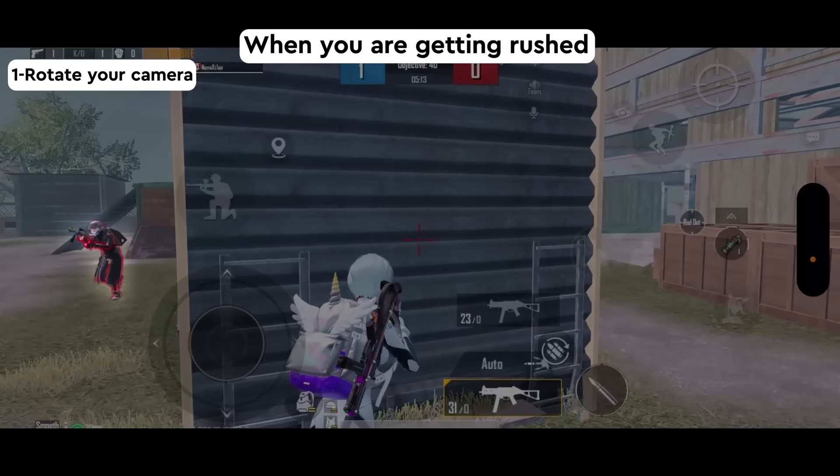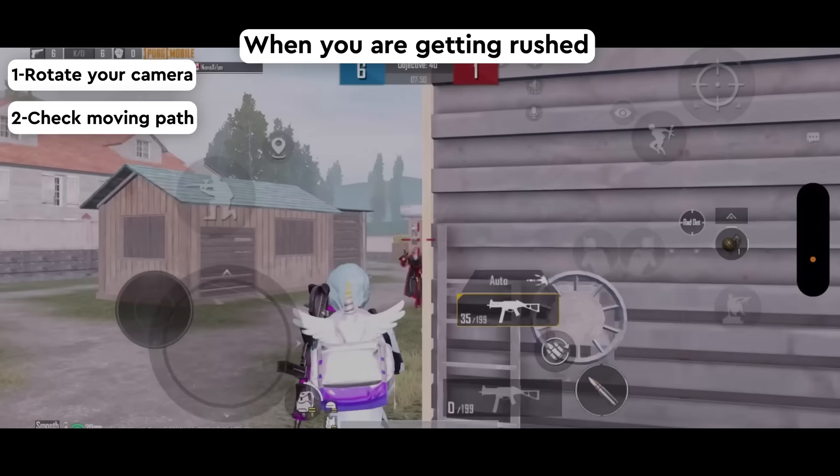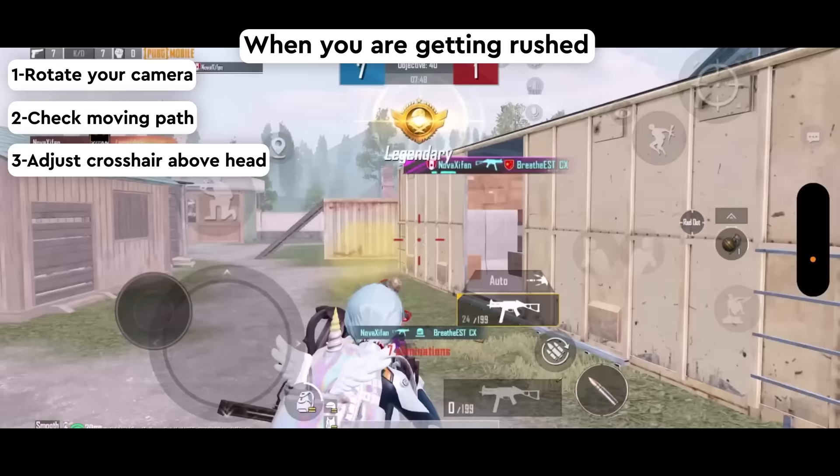When you are getting rushed by your opponent, you need to rotate your camera and check their moving path, which gives you better aim tracing. Then adjust your crosshair slightly above the enemy's head for a better headshot rate.